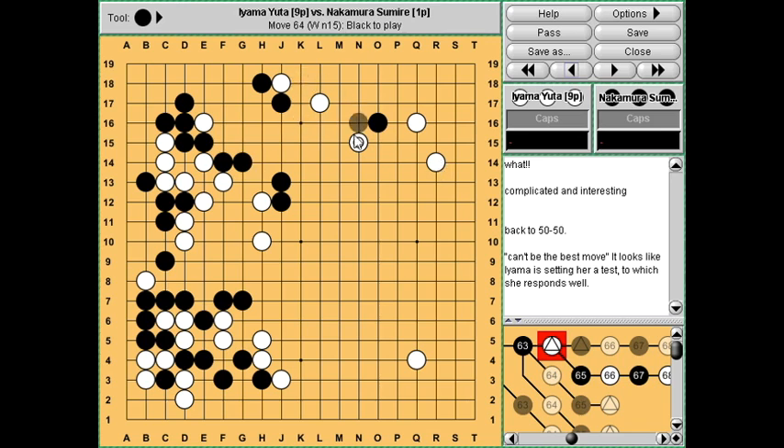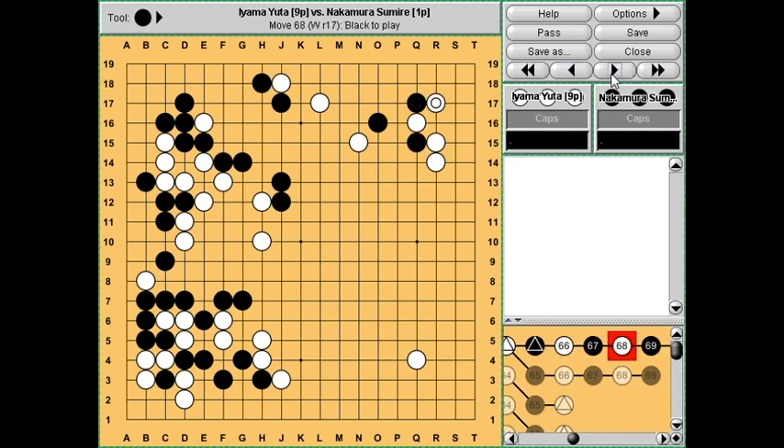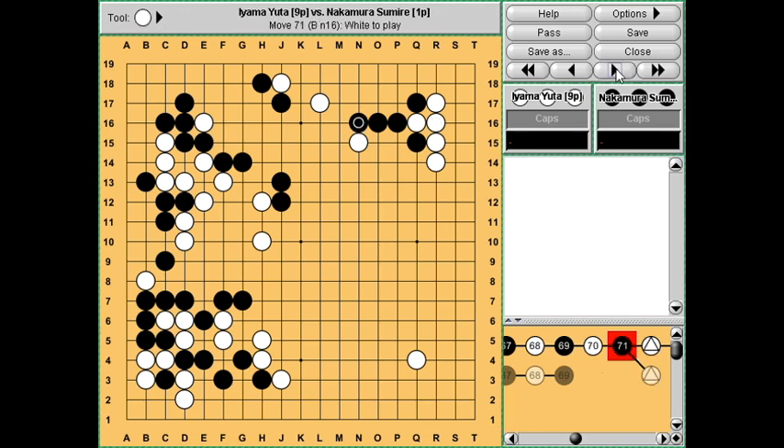Black already accepted very little territory from this wall over here. This is a nice sequence to get more liberties and more shape - you can descend here later and then cut. Leela Zero said that this is the only move - white is playing nonsense here. But Iyama blocked and extended, and Leela Zero said it's nearly 70% in black's favour now. White - this just doesn't work for white.